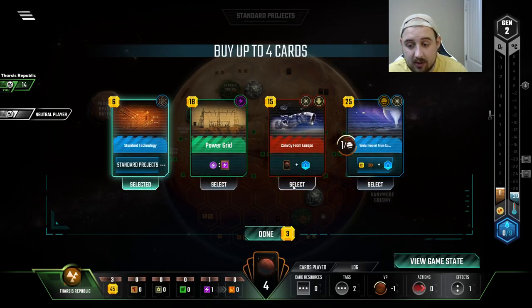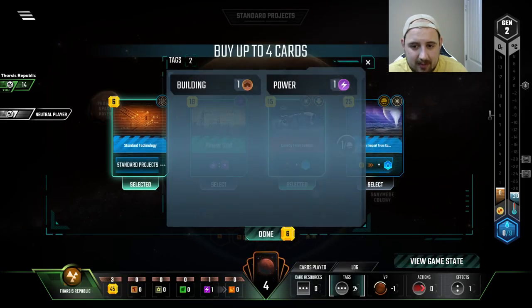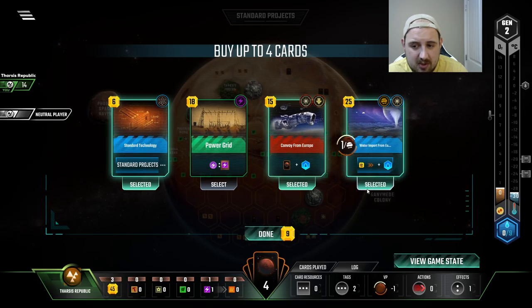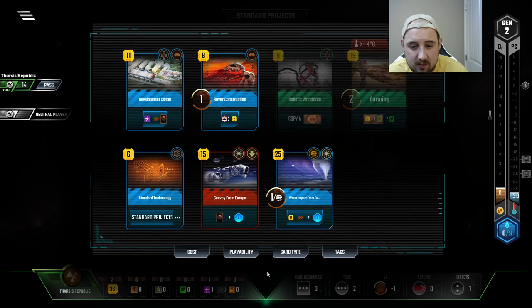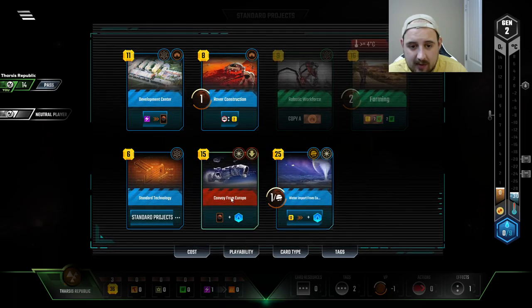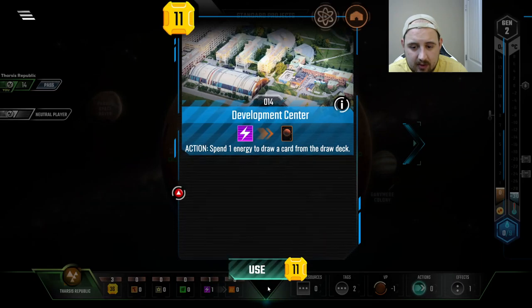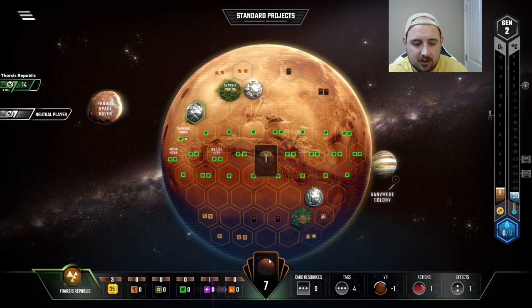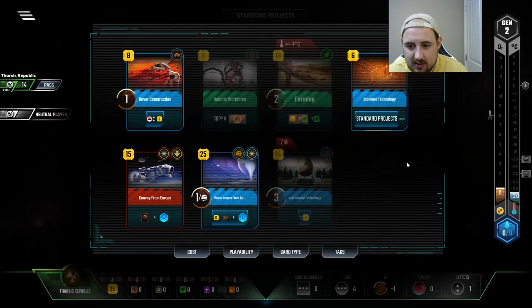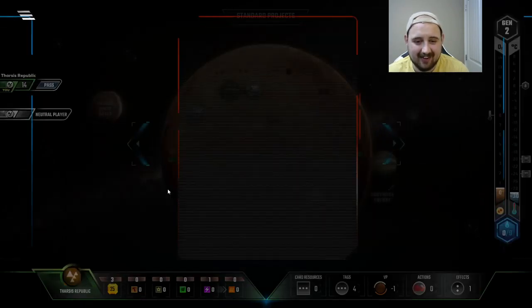Standard projects — yo, points per Jovian. Maybe, maybe. Seems so early to grab it but give it a shot. I really want development center because I think getting a little bit of a card draw engine would be very nice. Antigraf, okay, very good to know.